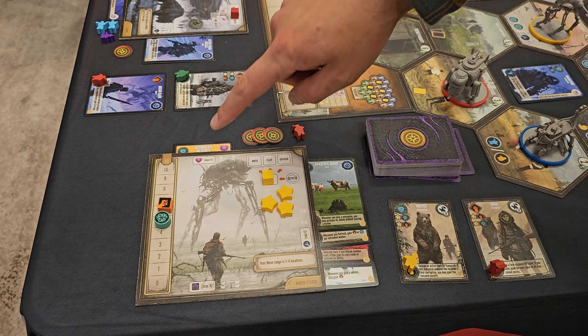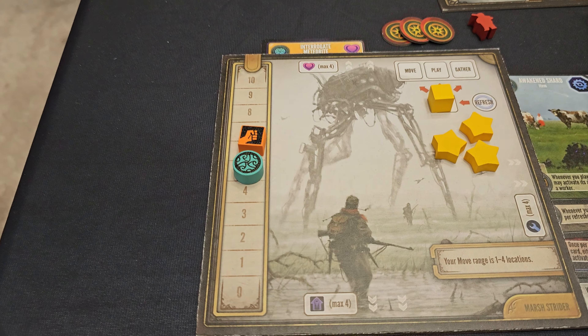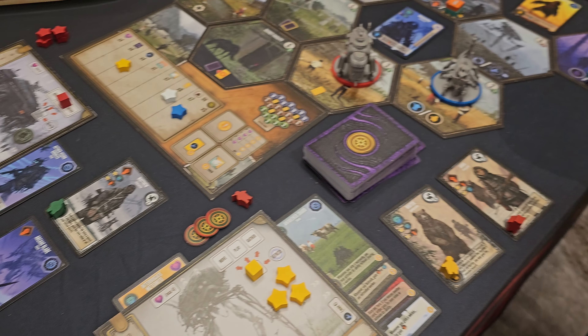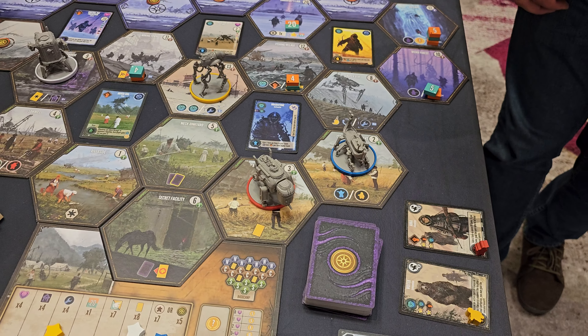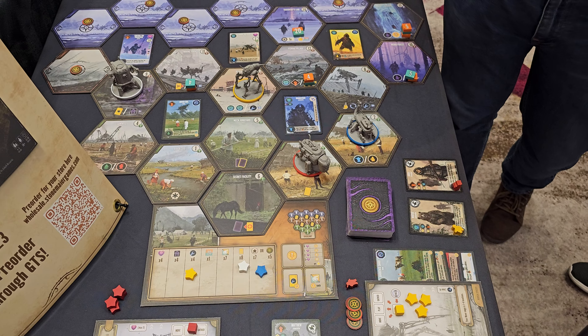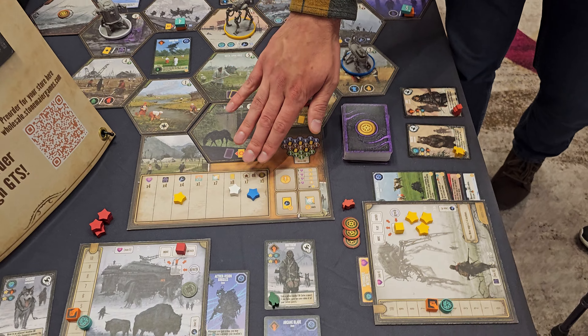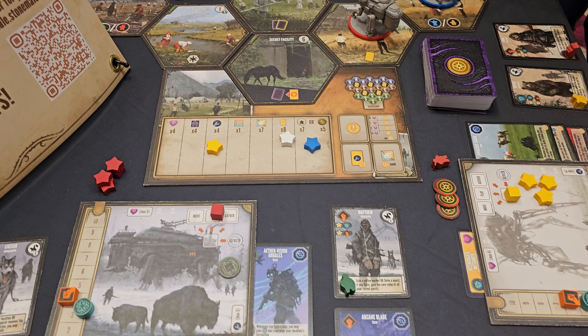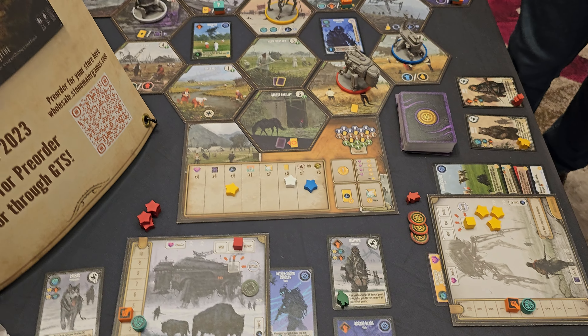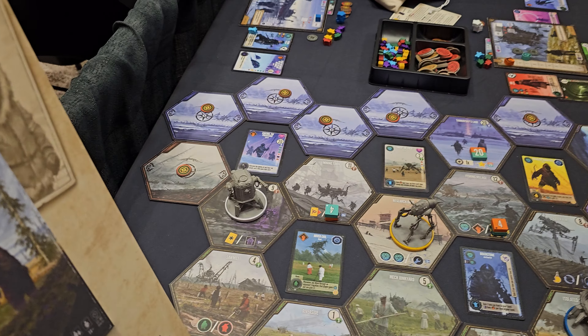We're gathering guile and power to take out corruption tokens on the map, which are uncovering more benefits on these locations. At the end of the game, once someone has placed their fourth star on the goal board on the base camp, everyone gets one more turn including that player. Then whoever has the most cash wins the game.